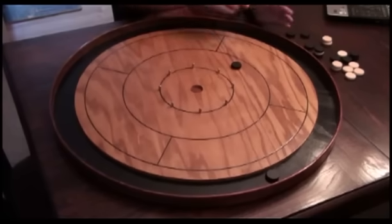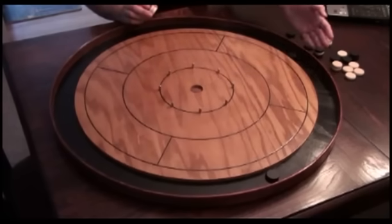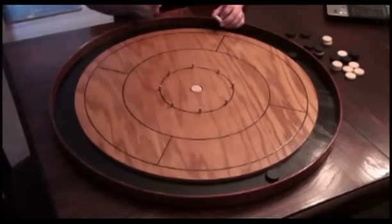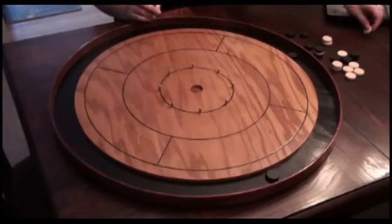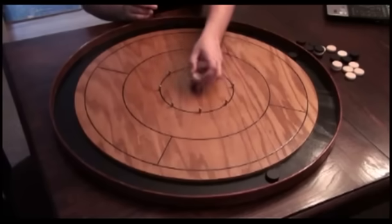The game now just alternates around the table. Whenever you face an empty board, take your free shot at the 20-hole. If you get it in, remove that disc from the board and set it aside on your scoring track — it will score 20 points later. You don't leave it in the hole because the center is always open for other players to score.